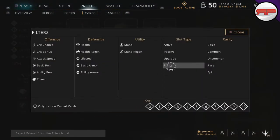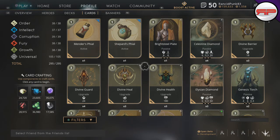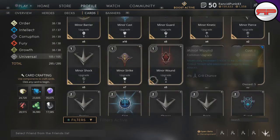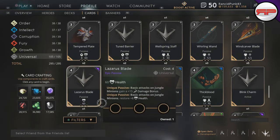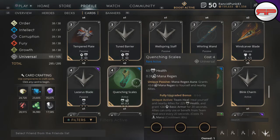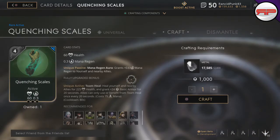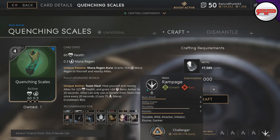The hardest thing for new players is actually getting cards. If we go down to the universal cards, as you can see of all the cards I've destroyed: 24,000 Topaz for Order, 23,600 Matrix for Intellect, 35,000 for Corruption, 28,900 for Fury, 37,000 for Growth, and only 17,500 of the metal for Universal. Something like Quenching Scales — if you don't have it and want to build it, all you do is click on it while in the cards tab in your profile, and it will tell you who the card is recommended for, how much metal you have, and how much you need.